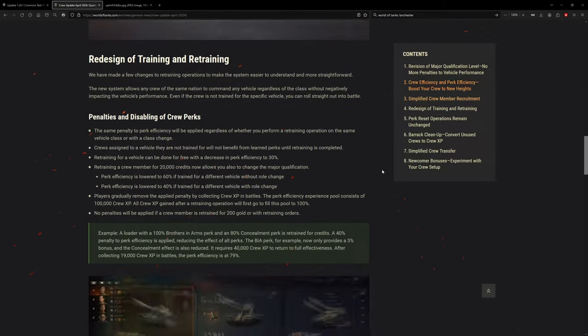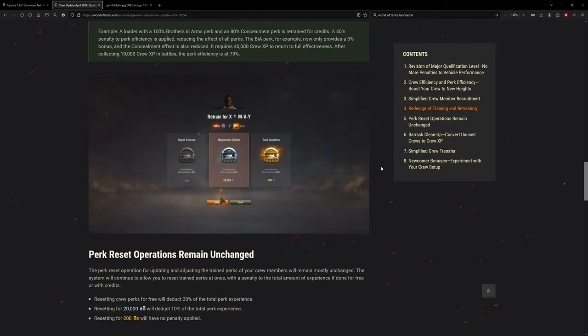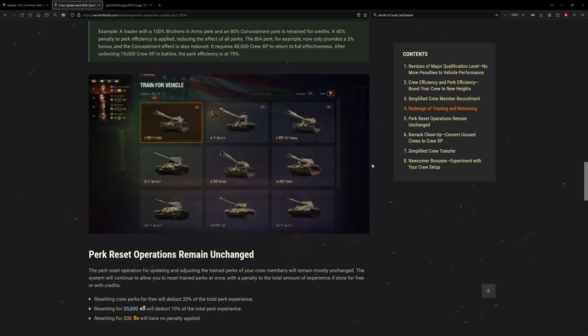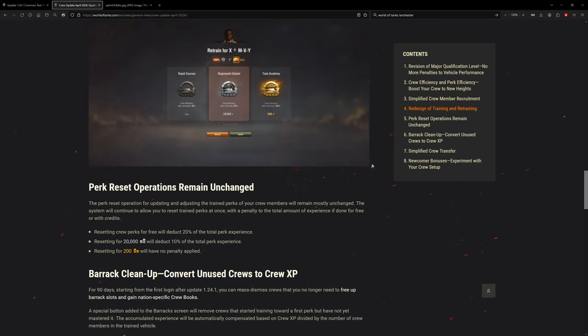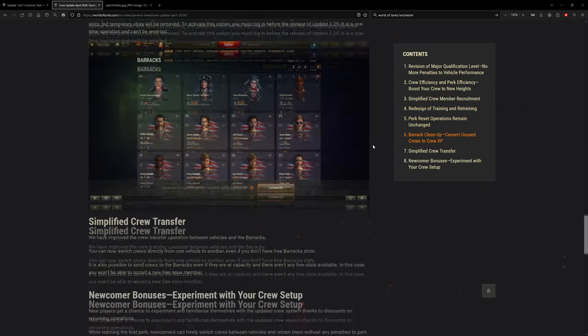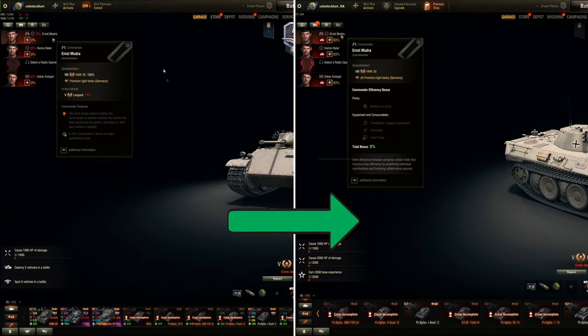Let's quickly go through this again. It's basically the retraining without the penalty — they call it vehicle efficiency — but it's practically efficiency. It's not as effective on the perks, so there's a debuff, but technically it's still training. I already covered this and have the JPEGs, so here's the difference between the current live server and common test going to 1.24.1.